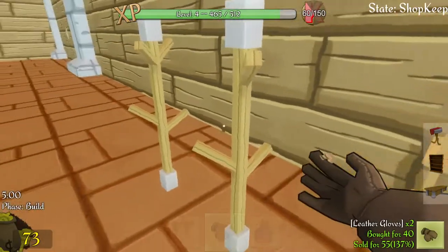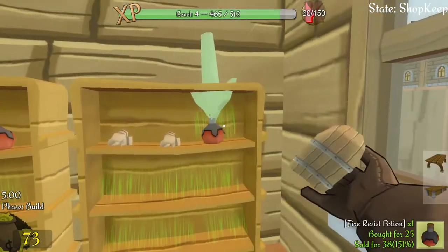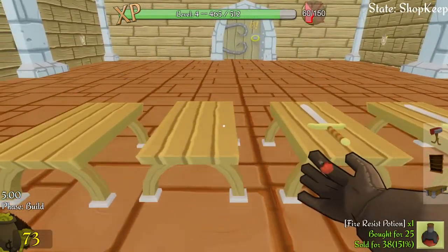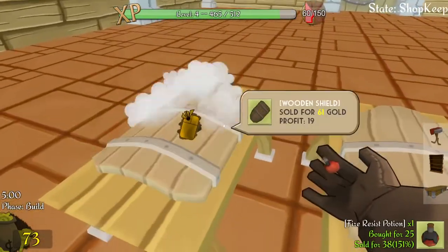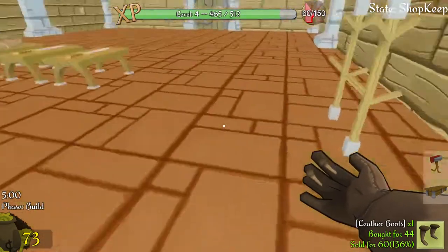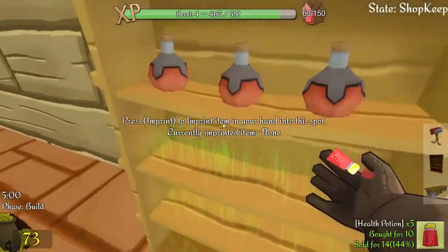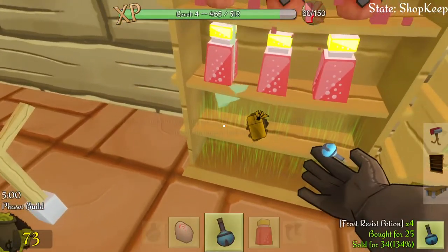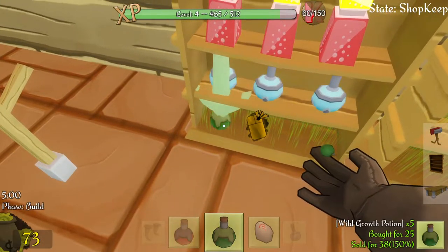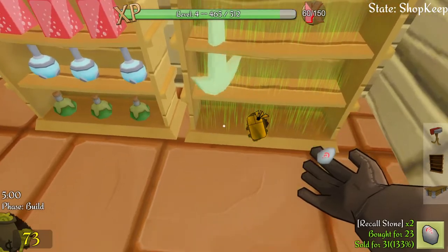So we're going to have fire potions. I'm going to have to put the gloves up there I think. Don't put those there. Shields can go on the tables, swords even, and shields. Leather boots apparently can only go on pedestals and counters - they can't go on the shelves. Health potions. Those other potions. The stone is going to go there.